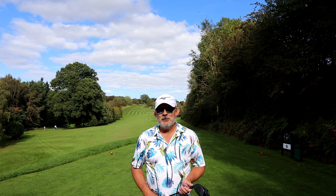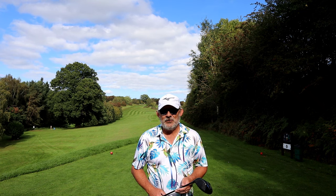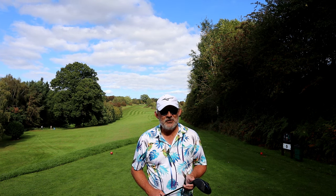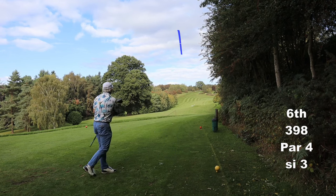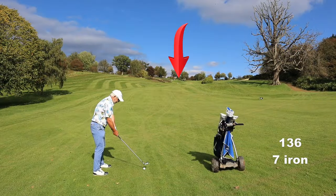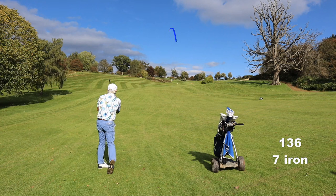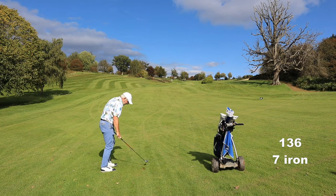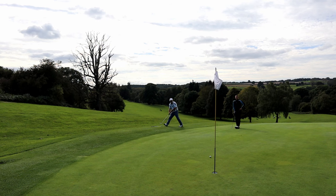We've made it to number 6, a long par-4 uphill. The green tilts back — you don't go past the flag. With it being pretty soft today, reaching in 2 is the issue, but on a dry day do not go past this flag. There's out of bounds all the way down the right, so I tee up on the right, aim left, and hit a little fade. All I've got left is a 7-iron up the hill with the flag at the back, so I'm in no danger of going past the flag and getting into bother.